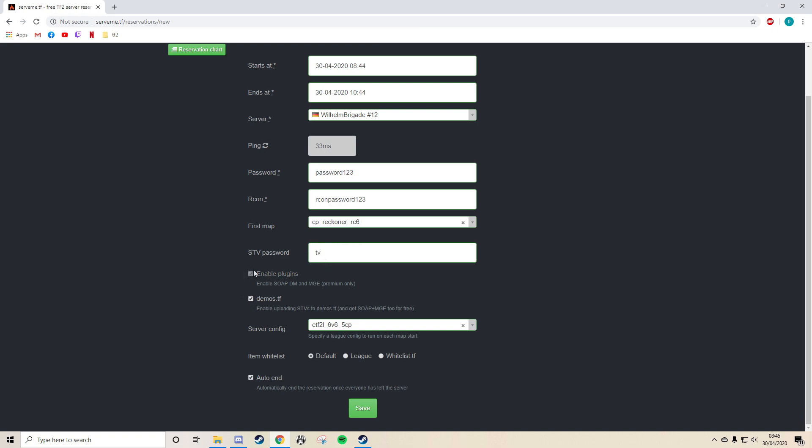You want to tick these boxes if possible. demos.tf just saves a replay, and SoapDM makes pre-game a bit more fun — so before the rounds actually start, you'll have health regen, ammo, and things like that. Config — make sure it's the right one for your league, game type, and map. Whitelist, just keep it default, and auto-end ends the server once everybody's left after your match.